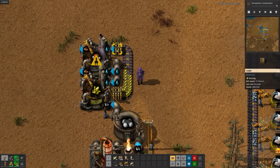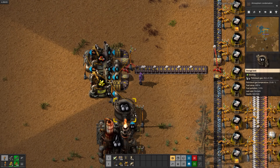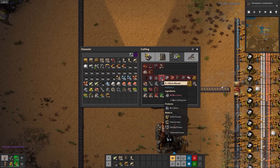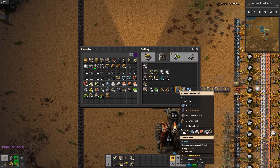I always forget that you need iron plates for sulfuric acid, so for now I'll be lazy and just grab it directly out of one of these furnaces. For the electronic components, we'll need glass, silicon, and plastic. I've already got glass, so I'll set up silicon next.